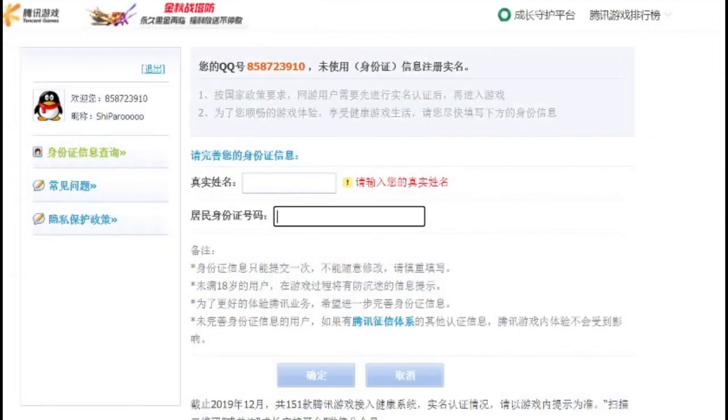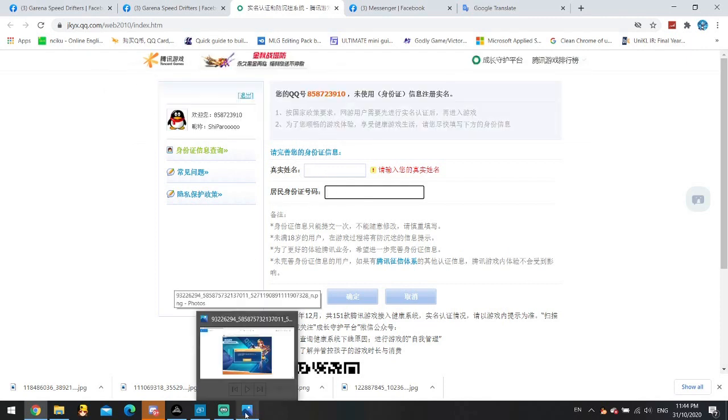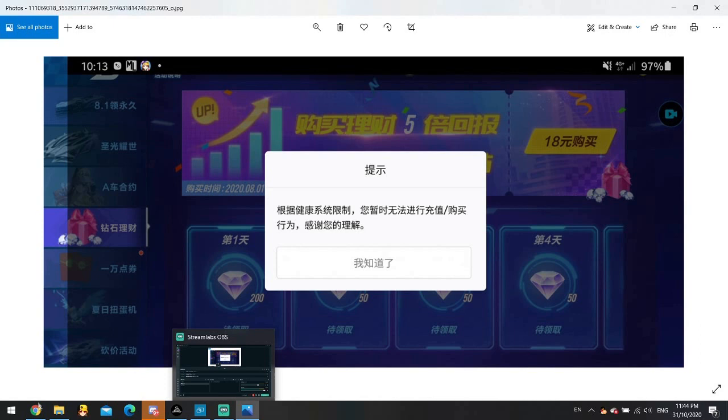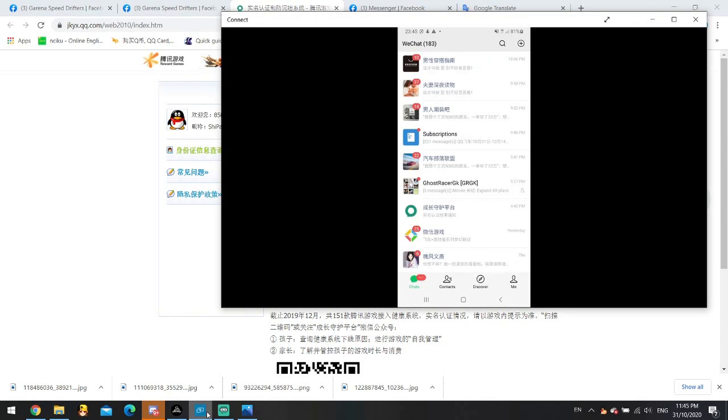For QQ, you have to go to that website, enter your real name and China ID number, and that's it. But for WeChat — as you know, my account has had this restriction since August and cannot top up anymore. We are not from China, so how do we verify WeChat? Jason Go helped me just the other day — thank you Jason Go — and my WeChat account is already verified and I can top up again.